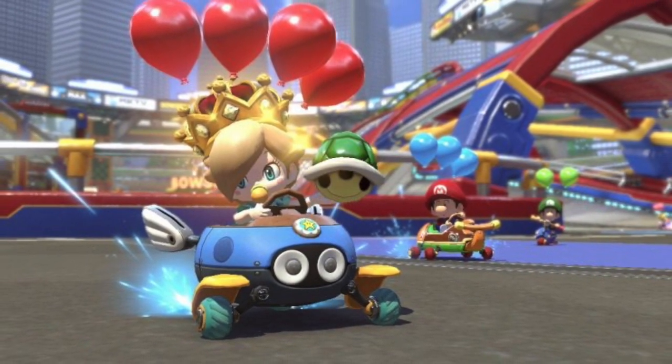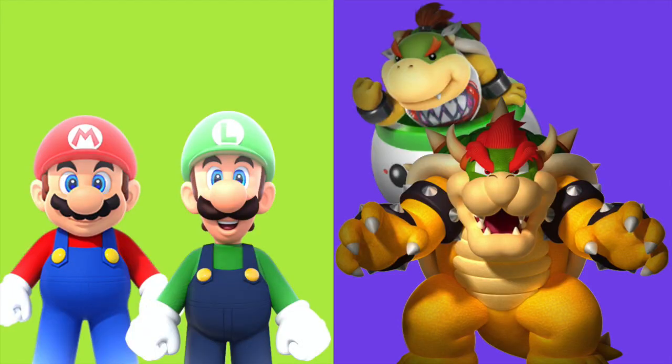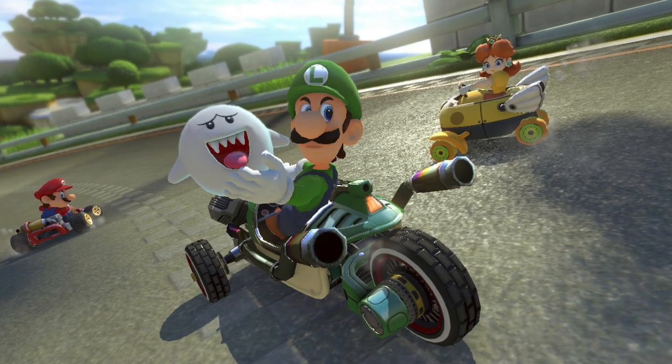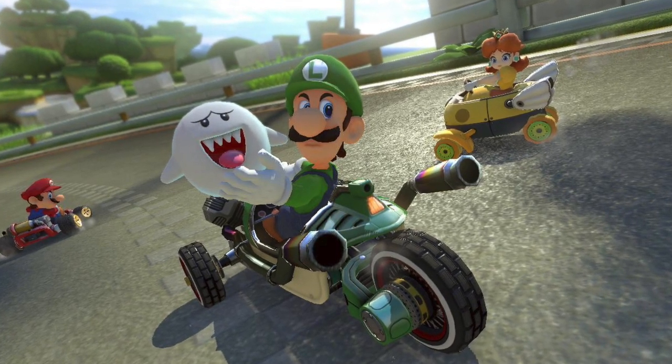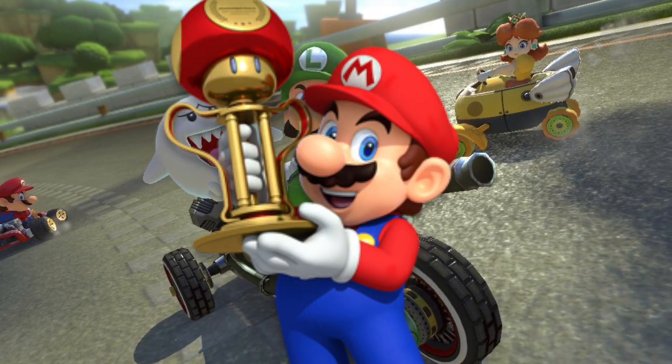One more new battle mode we made up that we'd like to see in Mario Kart 9 is Team Races. In this mode there are two groups of six — the green team and the purple team. All 12 players race on a normal track together and after tallying points, the first team to outscore the other comes out victorious.